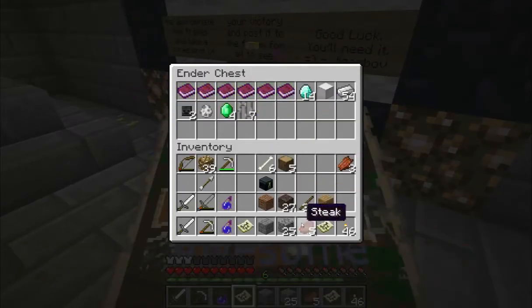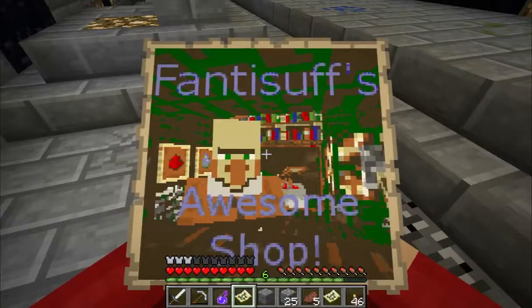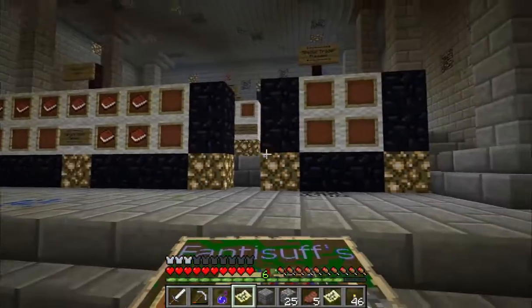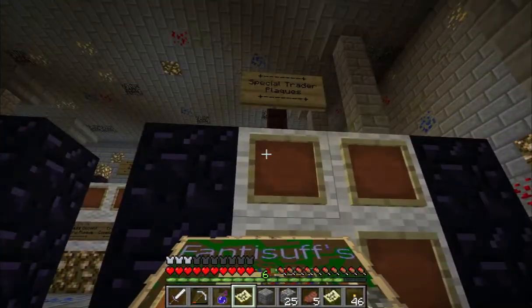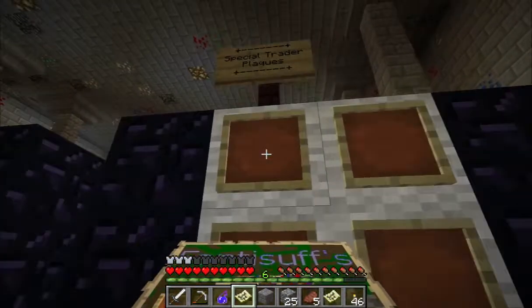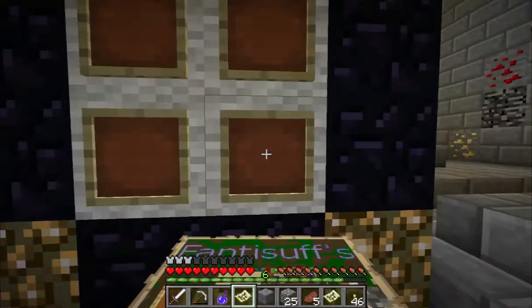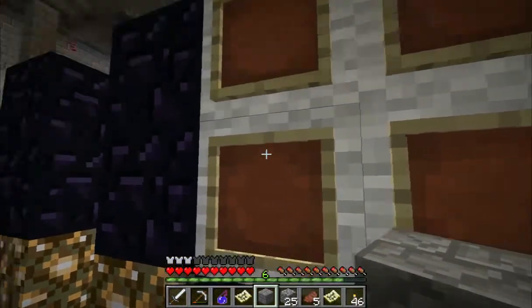We've got those two maps. Ben's Diary. And Tom the Mouse by the Storyteller. What's this? Special Trader Plaques — is that a Special Trader Plaque? I'm going to say it probably is, although I can't do anything with it.